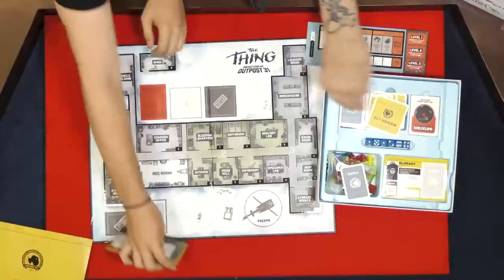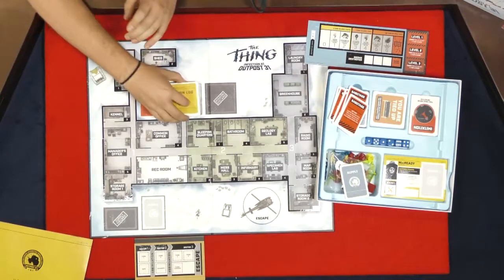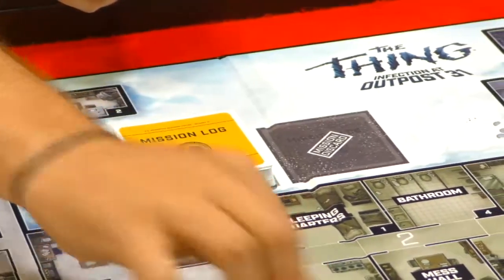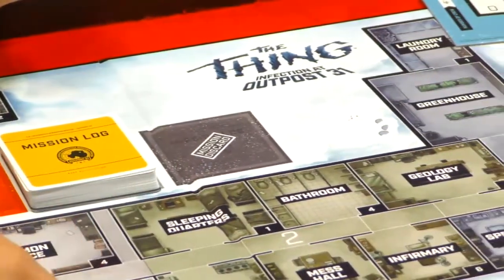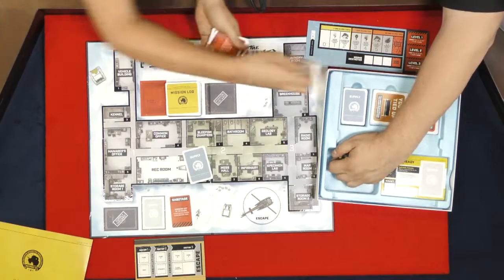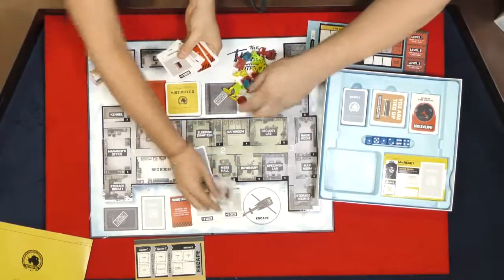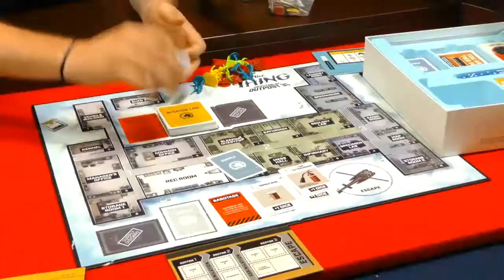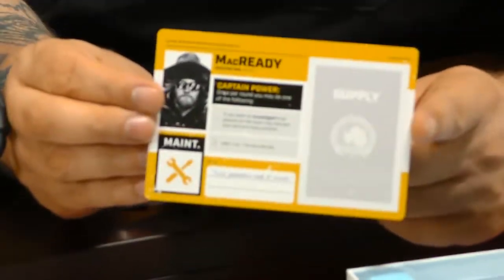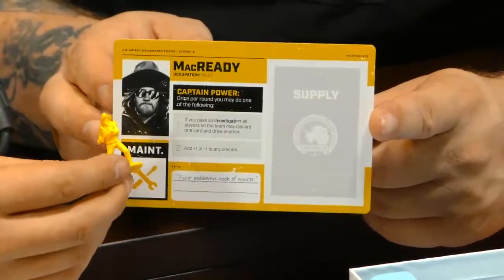So in this game, all we're doing is trying to complete missions by using different supply cards. I'll show off some of these — wow, they're all sabotage cards. If you want to open up some minis, get some minis out there. It is based on the movie, so you have different characters like McCready, Childs, different iconic characters. There's McCready right here with his little mini. He's got the flamethrower and everything.